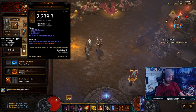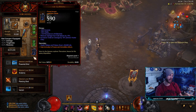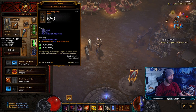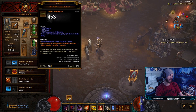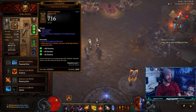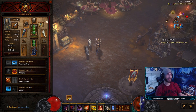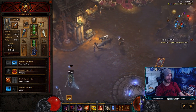Cluclk's Eye just for the CC on enemies — helps out a bit. Ice Climbers and Depth Diggers — I just had ancients of them so I threw them on; I'm trying to get higher dex on those. You can see I have some emeralds in them to bump the dex up. You can also augment your follower's gear — some people might not know that — so you can augment their gear if you need a little extra dexterity.